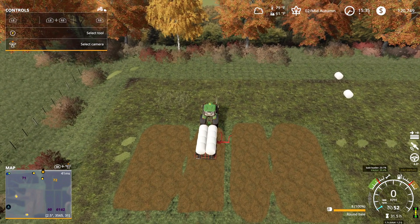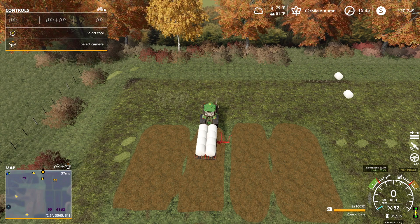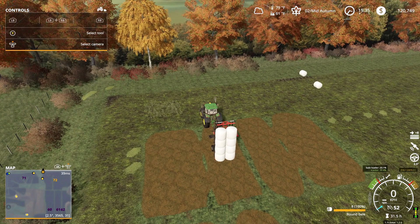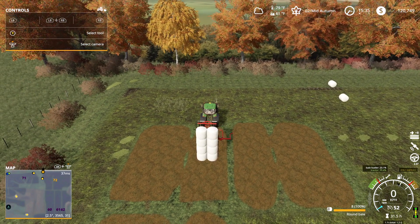All you need to do is comment down below with your FSN farm name — give your Discord name too, that might help me find you. Give your number of how many bales you think we have wrapped here on field 72 of Madison Creek server number 14. Closest number will win.